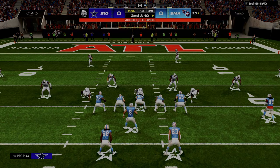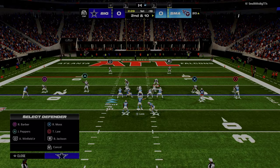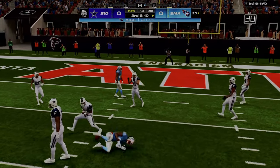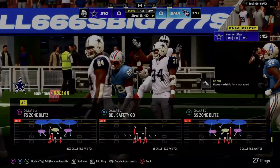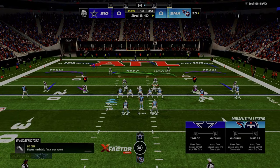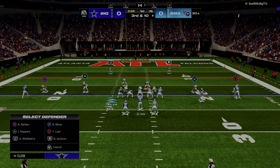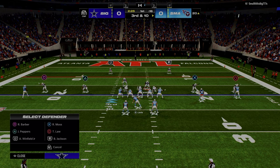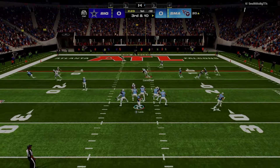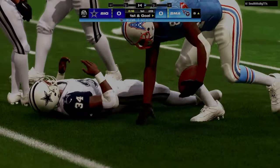Quick little tip: if you man somebody up when they're in motion out of this formation — which oftentimes it's going to be the tight end — you can actually take away that little swing pass that everybody likes to throw. Just man up the slot corner. See how I kind of held down my man-up keys — that should be a mid zone KO. I don't know how that didn't KO. My user's terrible.